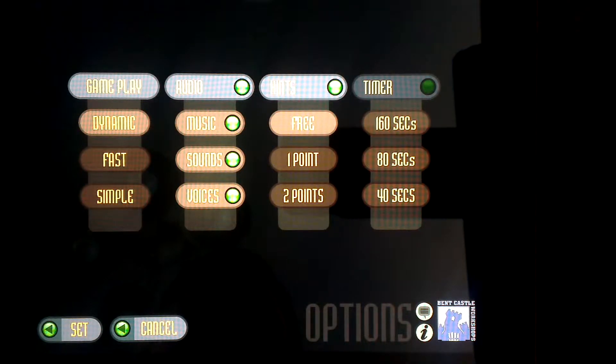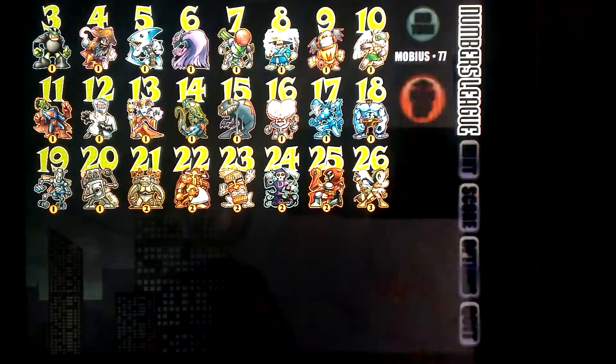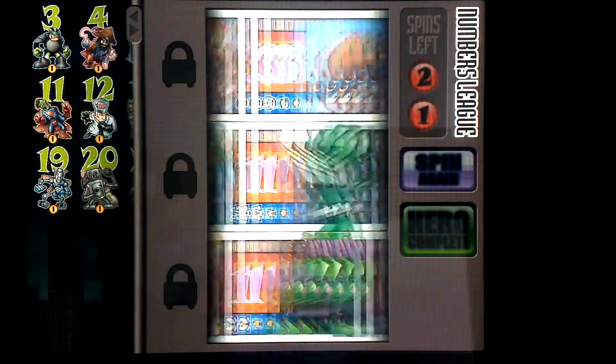Once there's only a couple of villains left, it's hard to figure out which numbers you can add up to get them. You can have a timer, which definitely makes it much harder because you have a limited amount of time to add up all the numbers in the heroes to get the villain.